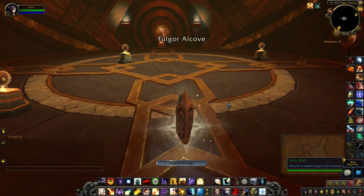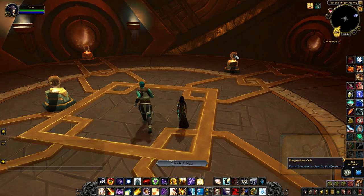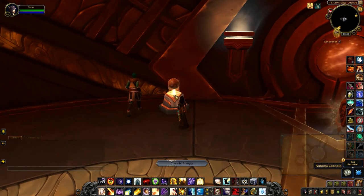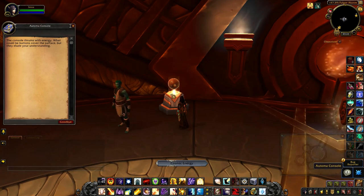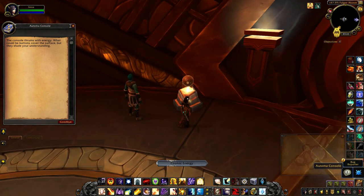In the Fulgur Alcove you'll notice quite a few Automa consoles around the room. When you click on one you'll see a message, but thankfully we have a little buddy that will be able to understand the language and take control.